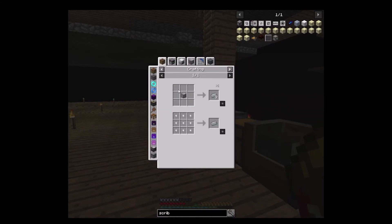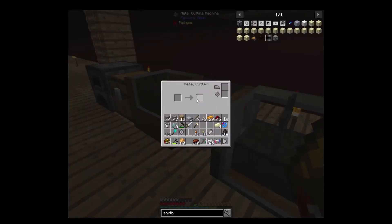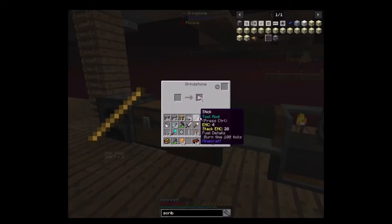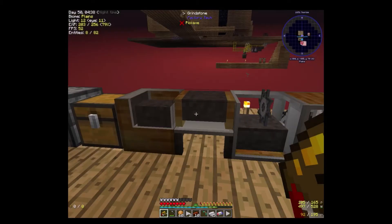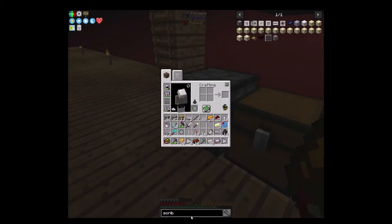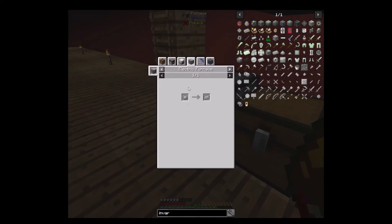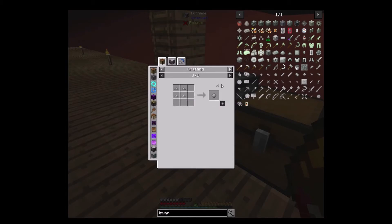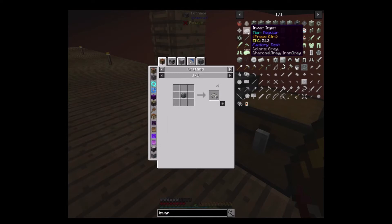How am I going to get invar? Maybe in here — I got the blade. But I'm still trying to figure out how do I get a block of invar. Pulverizer, pulverizer — there has to be a way to make invar. Iron nickel mixture: two iron, one nickel.